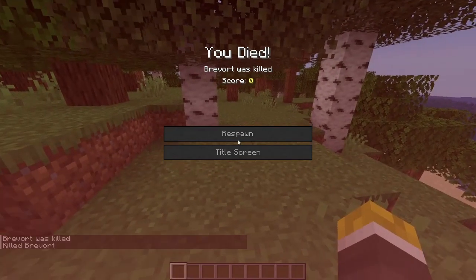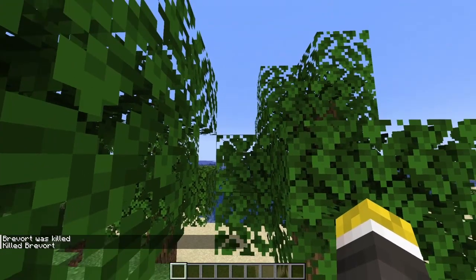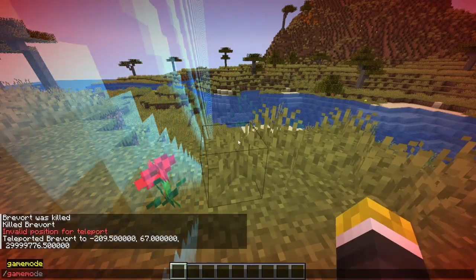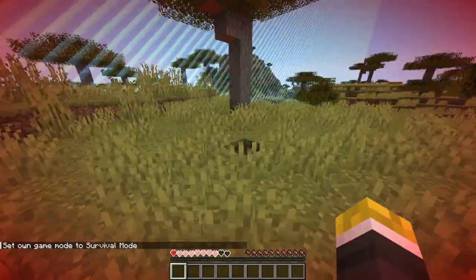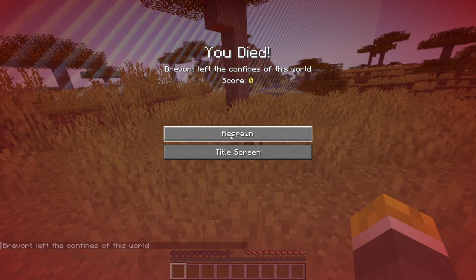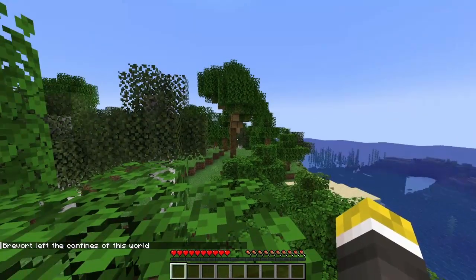First of all, if we use the slash kill command we now get a separate death message which just says that you were killed, and doesn't say 'fell out of the world' like it used to. And if we die due to being outside of the world border, it does have its own death message — it says 'left the confines of this world.'